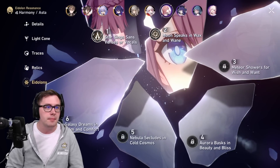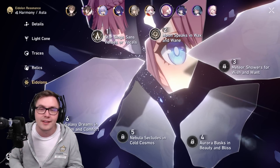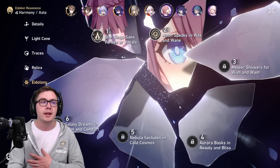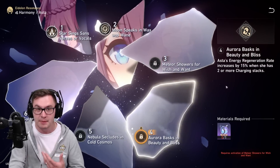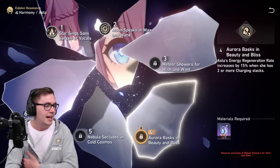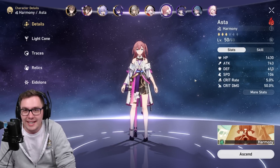Now, Eidolons — they definitely matter. Number two is pretty much as far as you need to go. If you're thinking about buying her out of the shop for more copies, not necessarily. If you wanted to get one copy if she's in the shop to reach E2, you could, but beyond that I don't think it's worth it. Some of the higher Eidolons are pretty basic. The energy regeneration is fine, but there are situations where you're turn cycling so much that you can't boost up your team's speed anymore. This is a must-build character, and I think many of you have her but haven't realized how good she is.